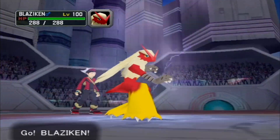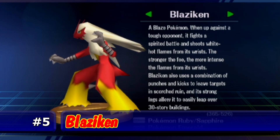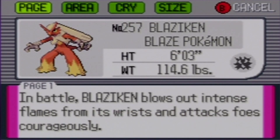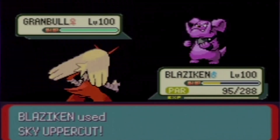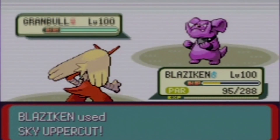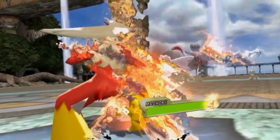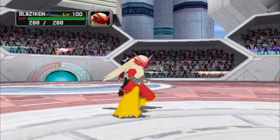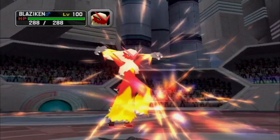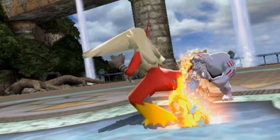Blaziken! Like Swampert, Blaziken took advantage of having moves from both types powered by its attack. If you're lucky enough to have its Dream World ability Speed Boost, I hate you — but only out of jealousy. Its best stats are attack and special attack with a not-too-shabby speed. Blaziken can learn strong fire and fighting moves — my preferences are Blaze Kick, its signature move, and Sky Uppercut, which can hit a Pokemon using Fly. The other two moves are up to you: Earthquake, Stone Edge, Thunder Punch, Bulk Up, or Flame Charge. Go with Torchic in Generation 3!